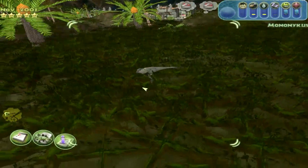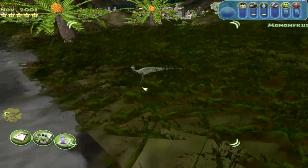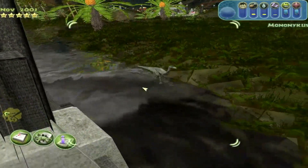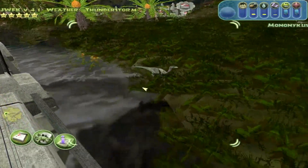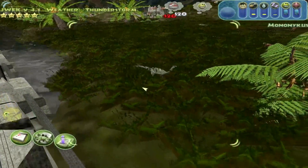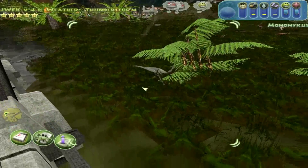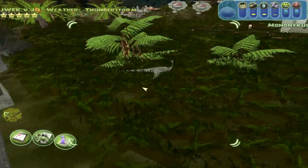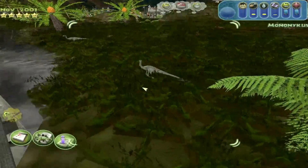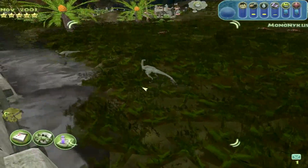This is mononychus. From my knowledge, mononychus is a small little dinosaur — was it an ornithopod or a unique dinosaur of its own? I think it might have been an ornithopod. It lived in Mongolia, so it lived with dinosaurs like velociraptor, protoceratops and stuff like that.